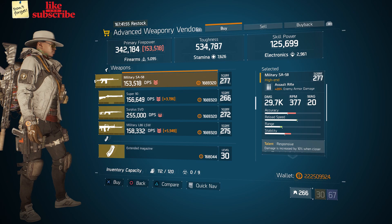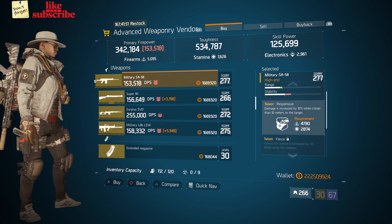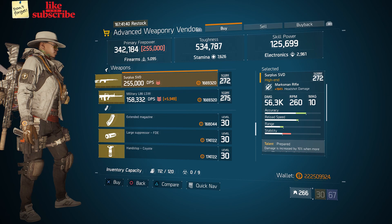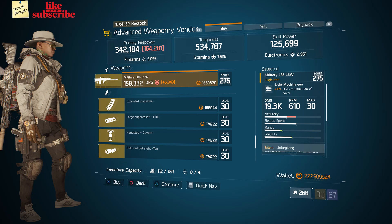For our next gear items, we're still at the base of operations. Head over to the advanced weaponry vendor. And here we got a military SA-58 if you like this weapon. We also got a Super 90. Also here we got a surplus SVD. Next here we got a military L86 LSW.